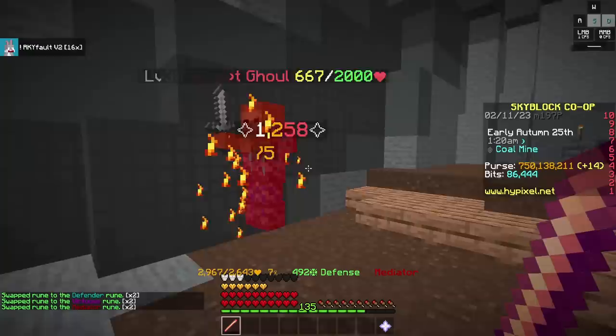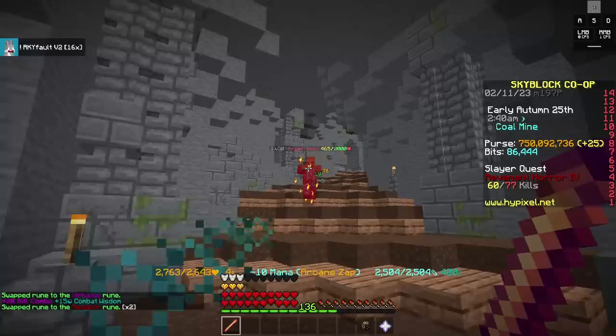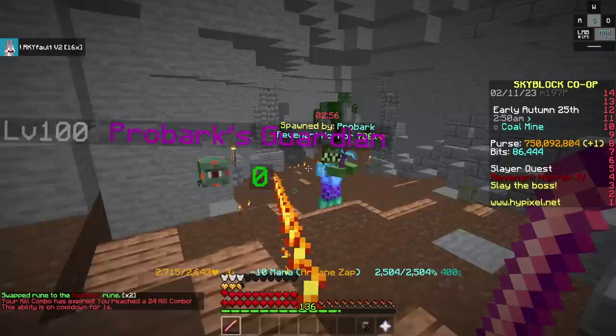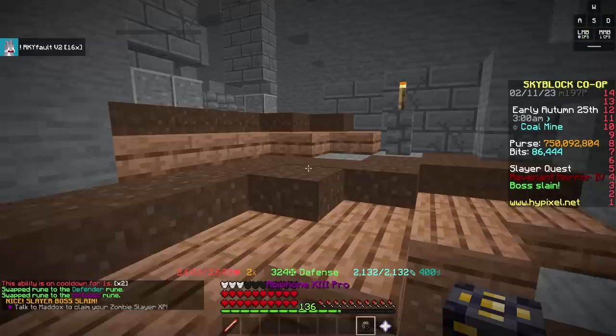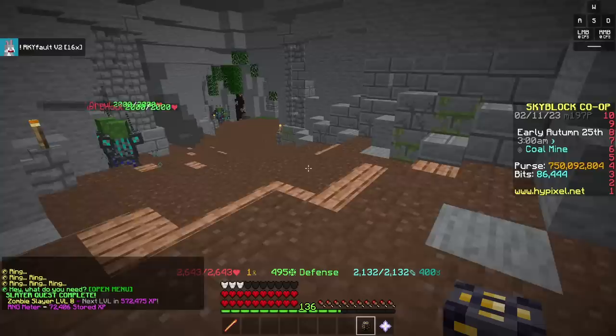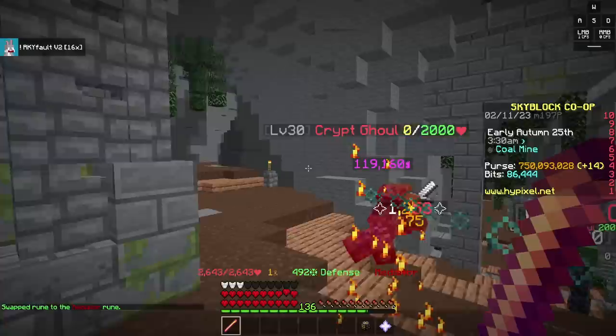Now I'm going to summon in a Tier 4 Revenant just to show you how good this actually is. You can hit one mob, attack another, and then the Guardian pet will finish it off. Spawning it in now. I need to actually hit it to get the Guardian pet to work. I could have done that better, but it was still a pretty fast boss kill and incredibly easy — 9 seconds, and I could have done it a lot better. The reality is, 450,000 damage every single time you click is not bad at all.